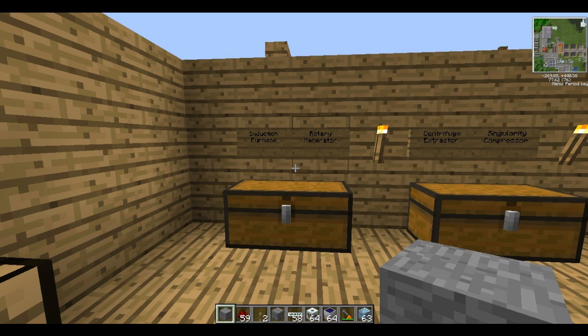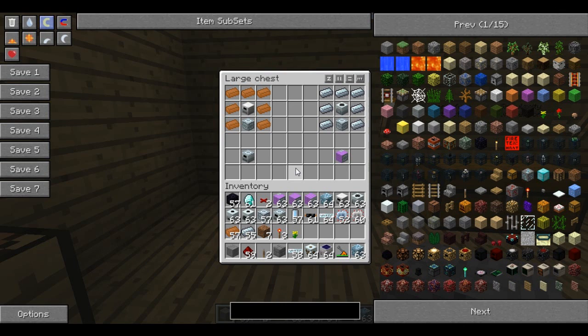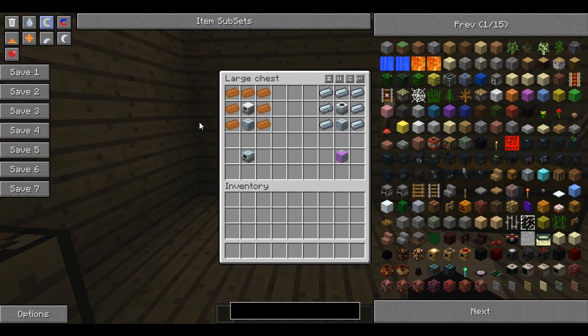Hello and welcome back to part 15 of this Techie tutorial series. Today we will be upgrading our machines to the next level, going over some fancy things like teleporters and Tesla coils. We'll get straight in there with an induction furnace, which is made by reusing your electric furnace and surrounding it with some copper bars, putting an advanced machine block at the bottom.